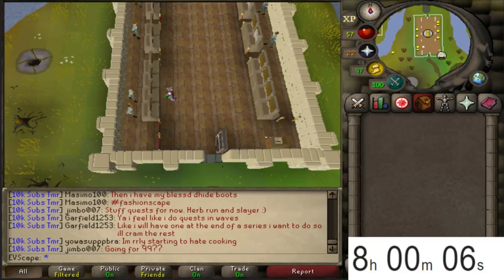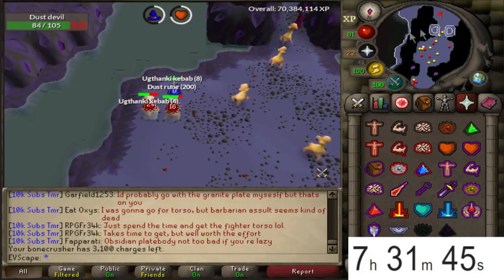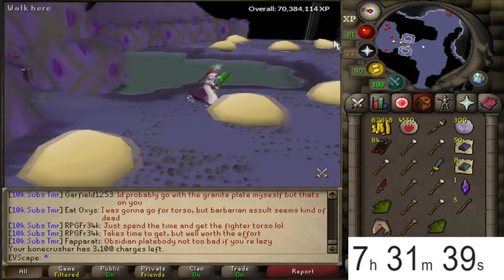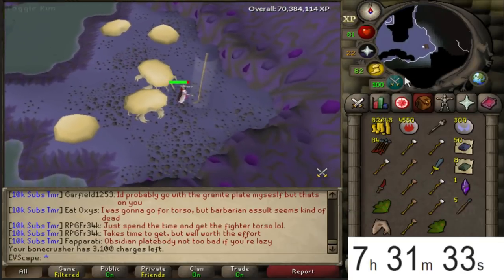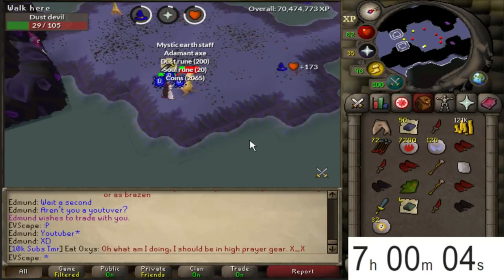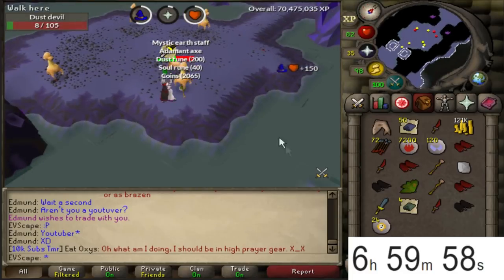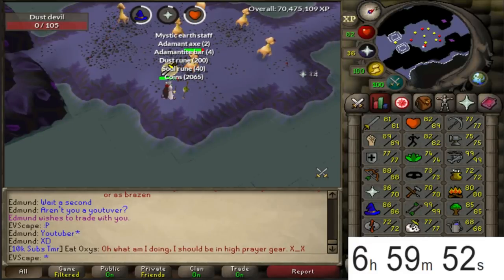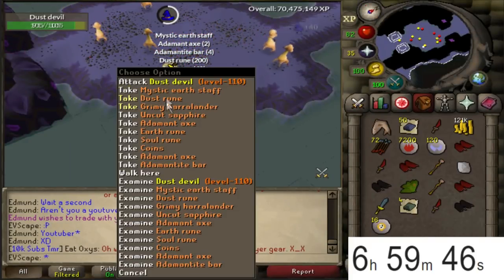That second hour we managed to get 101,000 magic XP and I don't think I was playing as efficiently as possible. We could definitely be doing better. End of the third hour - banking another inventory. I'm not revealing the bank total yet, but that hour in terms of XP we managed to gain 104,000. We keep getting better and better, and the loot tab is looking juicy.